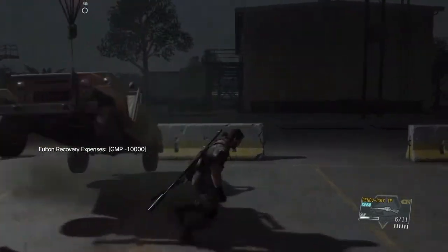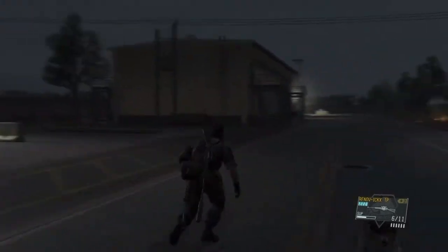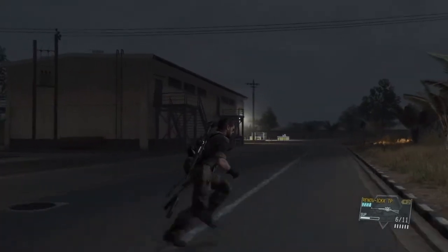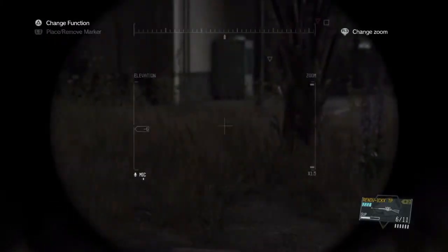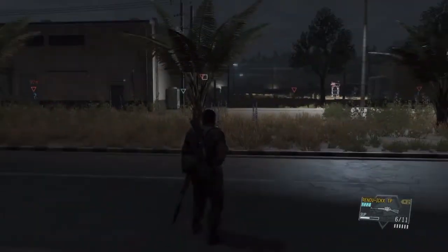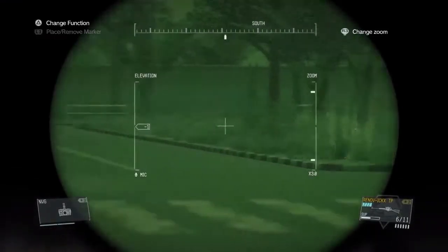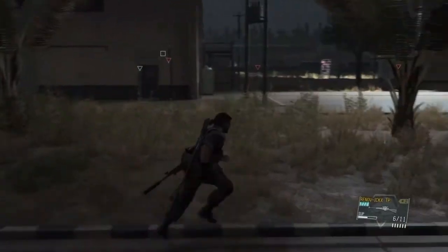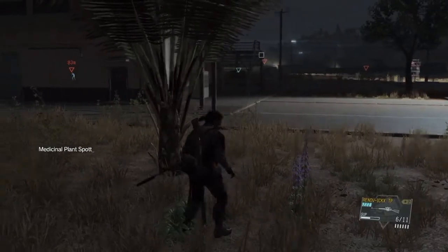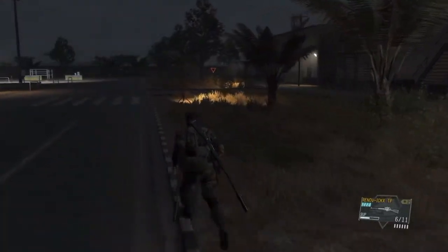Always check that guard tower because sometimes there's a guard up there too. I don't think there's actually any cameras here, unlike the primary mission where there are cameras everywhere. From this small parking lot you can loot these three buildings — they have random loot in them. Also check for plants: with night vision they glow, apparently giving some sort of thermal reading.